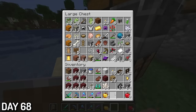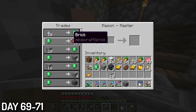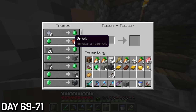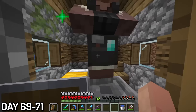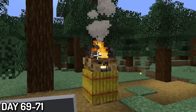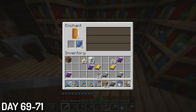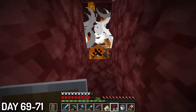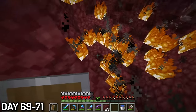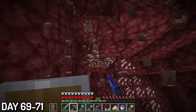Day 68, I made some golden apples, farmed the carrots, farmed the wheat, and stripped the sheep of their wool. Days 69 to 71, I was trading emeralds for bricks with Mason. I wanted bricks for a future build. I also enchanted my sword and got Sharpness 3 and Knockback 2, which is kind of garbage. I then made a concerning amount of beds and blew them all up in the nether. Luckily, this time I got some ancient debris while blast mining and left with a total of 6 debris.